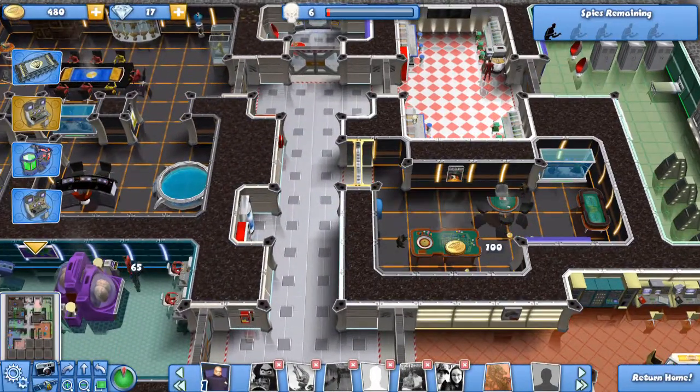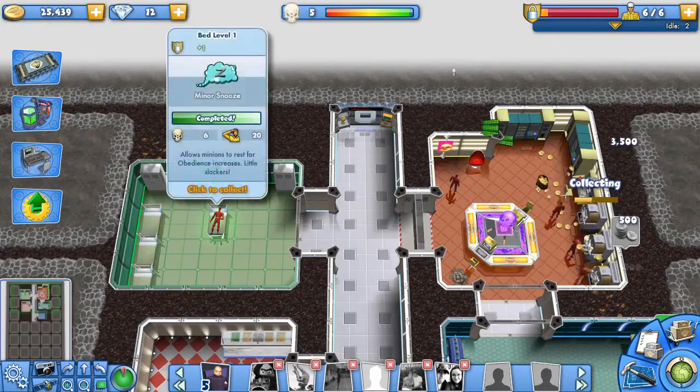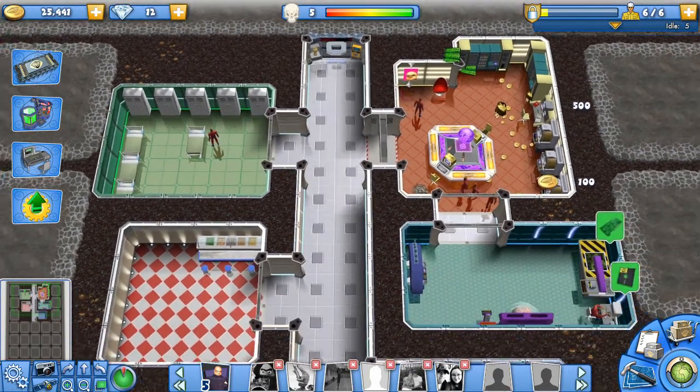You can visit your friends' bases and gain some more money by spying on them. Evil Genius Online is a really cool looking game. All is in nice 3D. You can zoom in, zoom out, and enjoy small details and funny things.